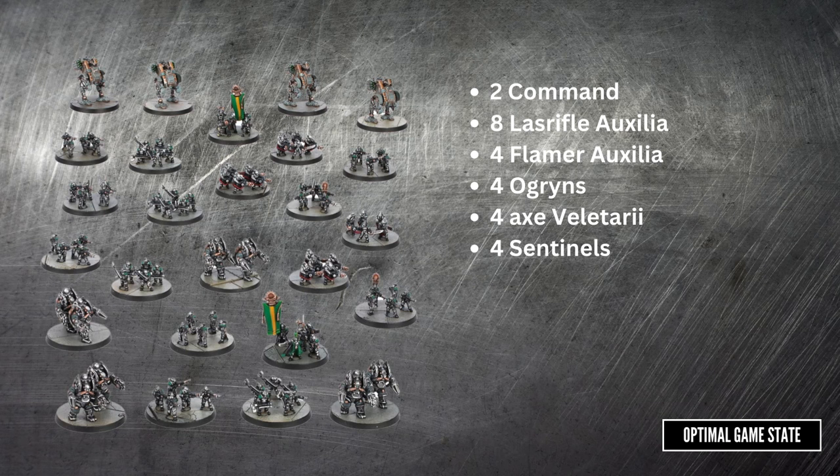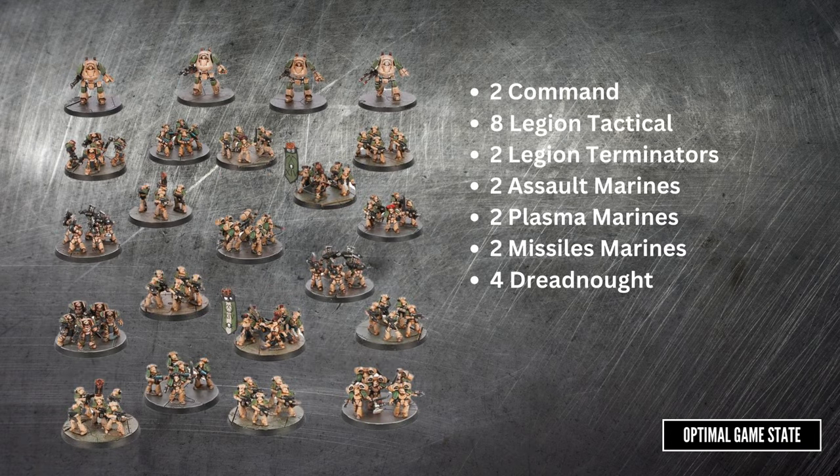Whether you get this as part of a second core box or you buy the box separately, it should give you enough to make two detachments, or just expand out the ones that you have. It also takes some of the infantry to enough to field in their own unit. Units like the Ogryn or the Assault Marines can be added to the Lasrifles or tactical units to give them a little bit more punch, or you can assign them to their own units. For Solar Auxilia, you get four of each in the support units, but for the Legion Marines, many of them are at two, and you need another two before they can be fielded in their own unit.